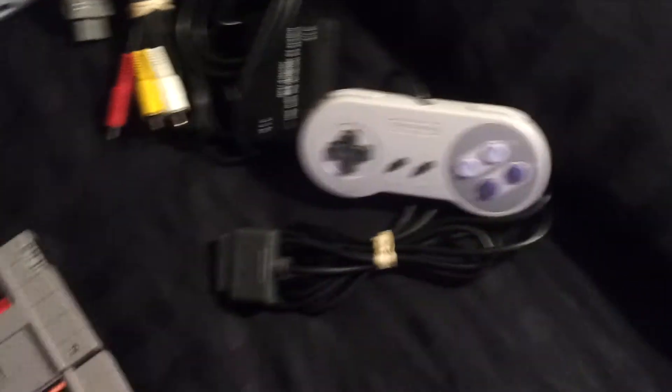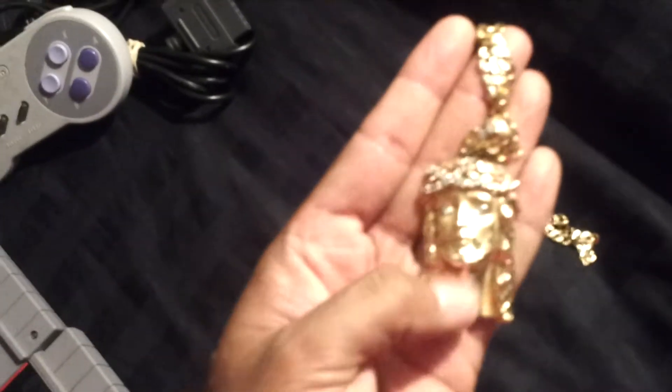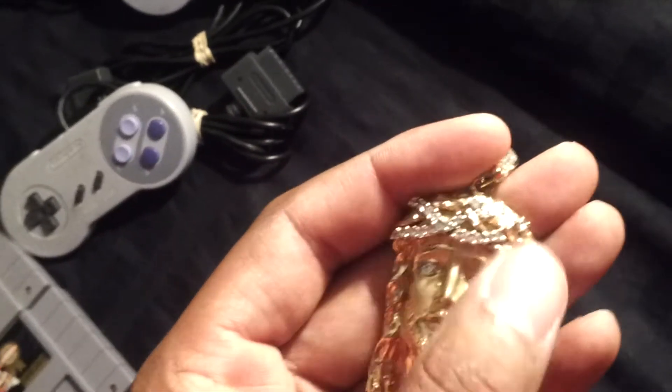Two controllers here. Got this here — this is mine, actually I've had this for a while. This has nothing to do with it, but I figured I'd show y'all. This is our 10 carat Jesus piece. Chain is 14 carat. It's our amber or rose gold in there — cubic zirconia, 10 carat, 14 carat. It's a good luck charm.